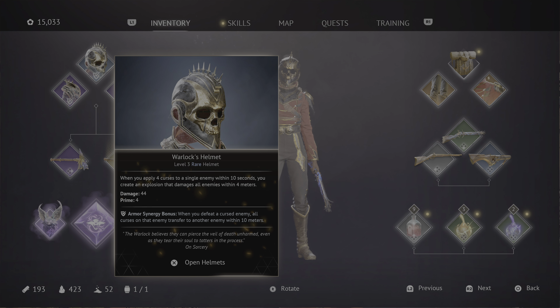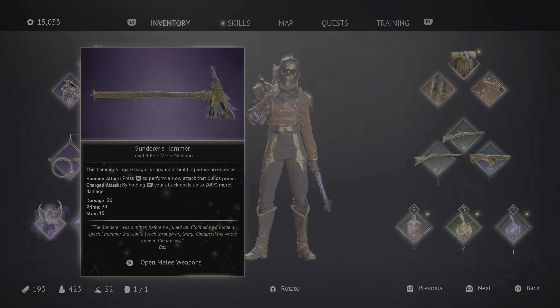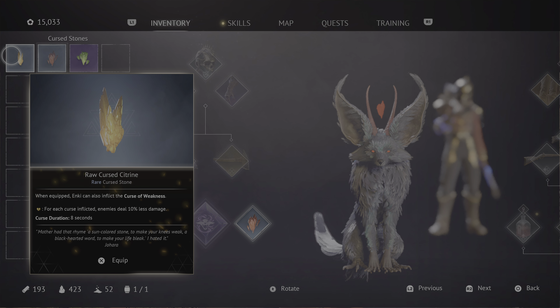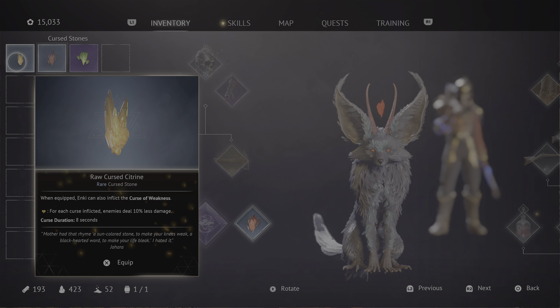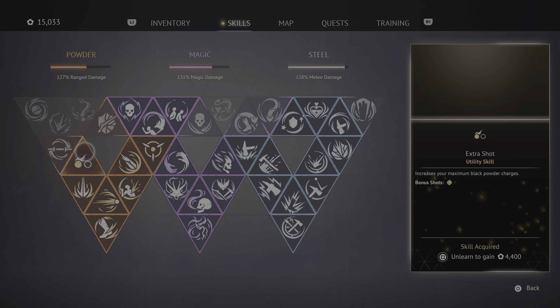I still have the Warlock's Helmet on — when you apply fortress to a single enemy within 10 seconds it creates an explosion. I fully upgraded the Harbinger Axe even though we haven't used it for a bit. The other upgrade wants to use a specific material, and since we've gotten multiples of the same kind I might get another, so I'm probably not going to use it. It does cost 8,000 reputation right now.